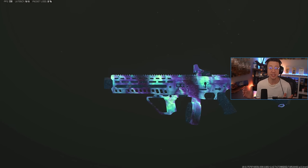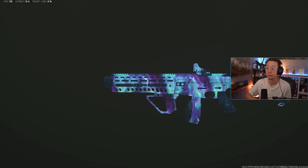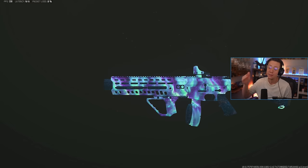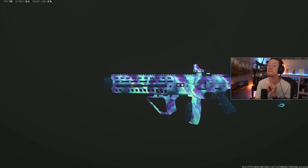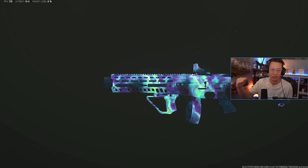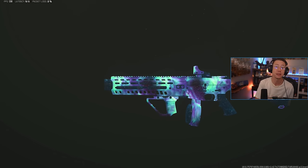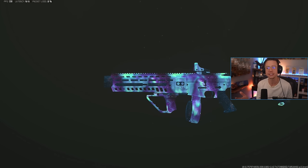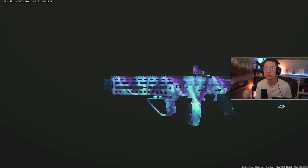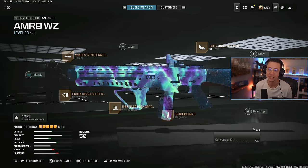Another SMG that's ridiculously good right now is actually the AMR-9 built to be an Assault Rifle — we've talked about this one before in a previous Overpowered Loadout video. I'm surprised this hasn't been adjusted because as it stands, the AMR-9 is by far the best SMG when you get out into the mid-range area. Its TTK is so much faster than everything else in that range, but it's also outgunning other mid-range options, some LMGs, some rifles. But it's got the mobility somewhat of an SMG still.